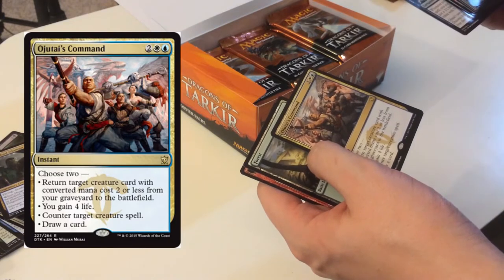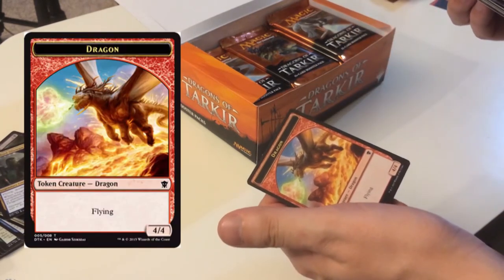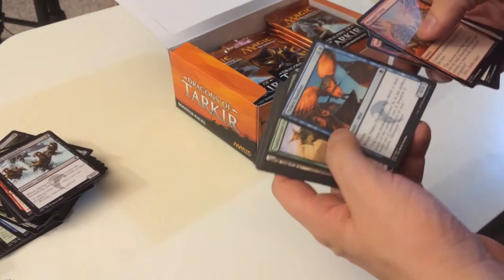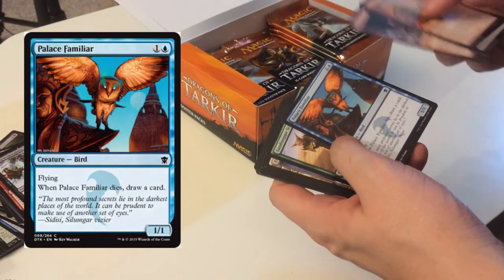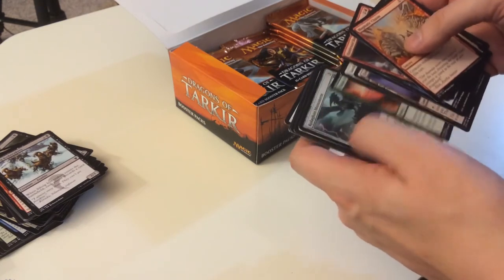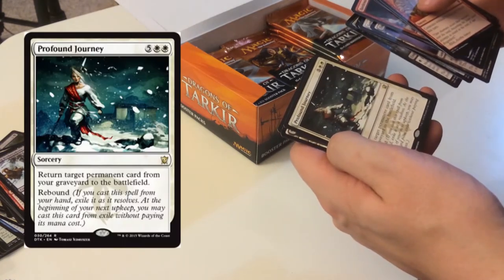Ojutai's Command — a rare, one of those choose-two cards, so you can be very strategic with it. Dragon tokens, because there are going to be a lot of dragons in this set. Palace Familiar saved my butt during the tournament because I was dealing damage mostly with a flyer — a flyer is super valuable during a sealed tournament.